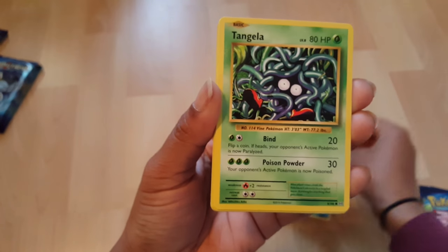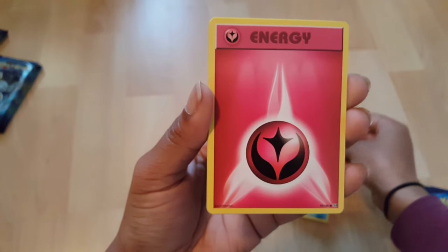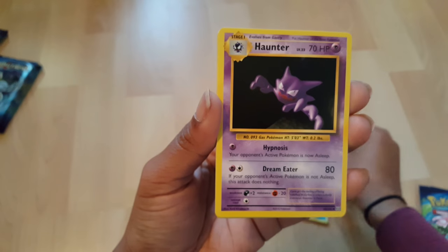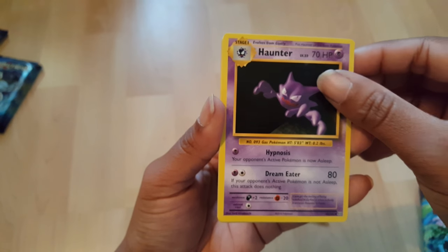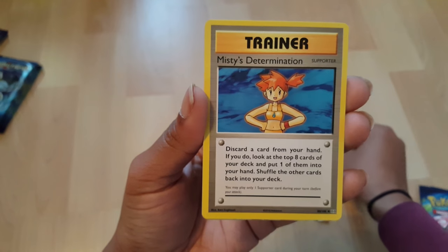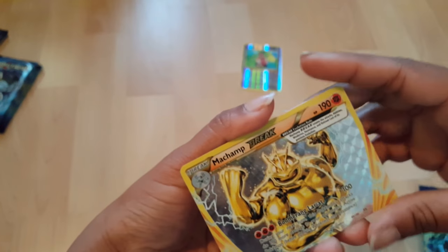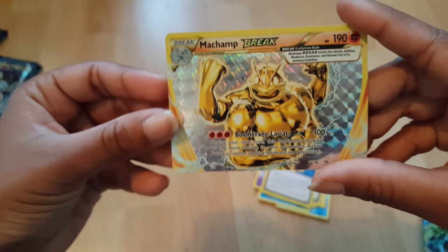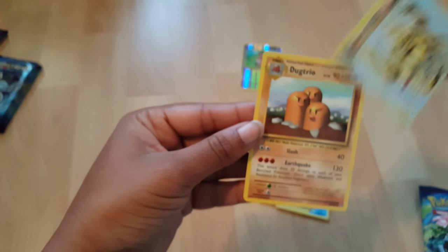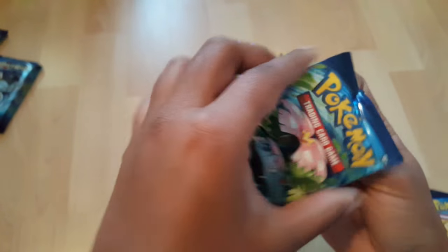Poliwag, Tangela, Voltorb, Fairy Energy — I forget which one that is — Haunter, Revive, Misty Trainer, and a Machamp — sorry, Machamp. My error. And Dugtrio in my Venusaur pack.